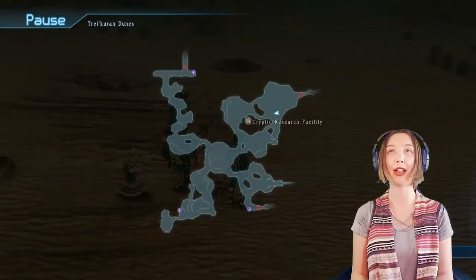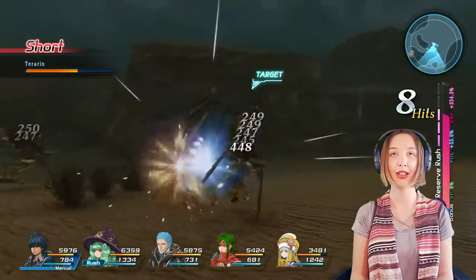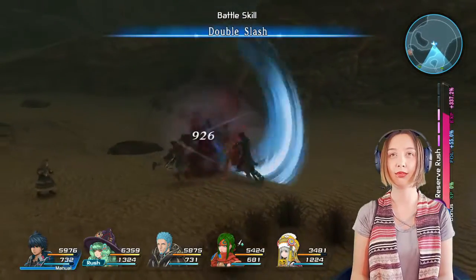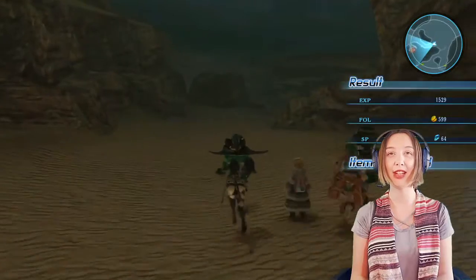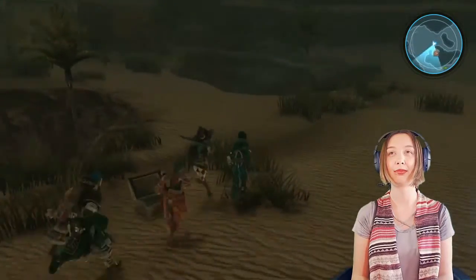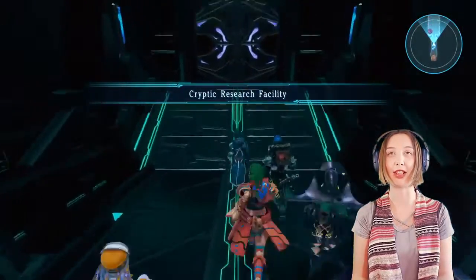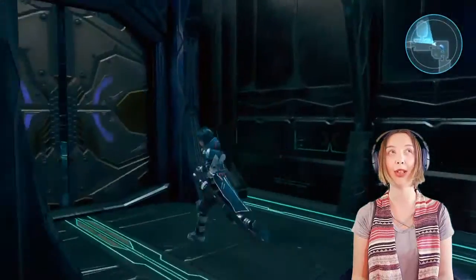Which way are we going? I forgot. I gotta check my map - I'm going the right way. Let's beat these birds up. Go away harpy. I'm so strong and I'm still leveling up. Fiori, move your butt. When can Fidel dress like that? I want to change my character's costumes. Alright, here we are - we're back at the research facility. I gotta run all the way back. I did not realize that when I used the communicator. I know my way pretty well since I grinded through here.